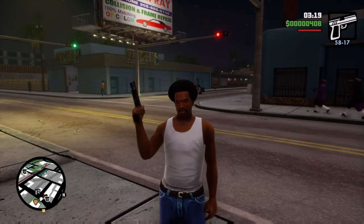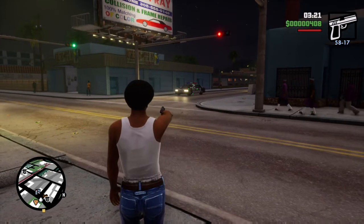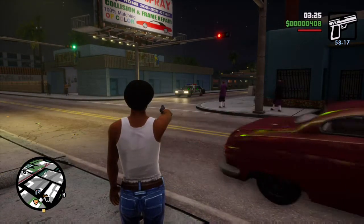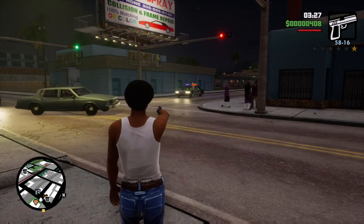What is up guys, Matt from Skullbusters, and today we are on GTX San Andreas. This is the trophy guide called Pay and Spray, and what you have to do is get yourself a wanted level.